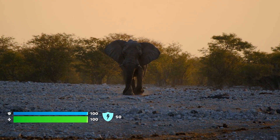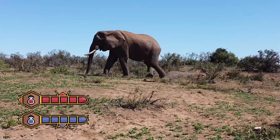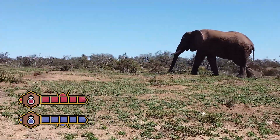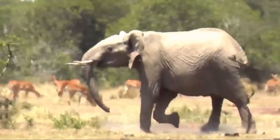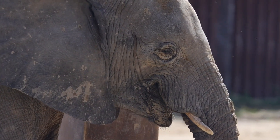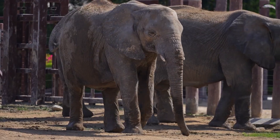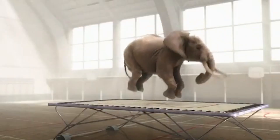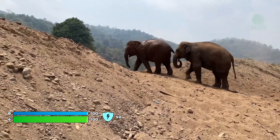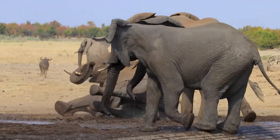First weakness: Speed. With a SPD of 3, the Elephant can't catch anyone and can't escape either. It's like a MOBA tank that can only walk without a dash — facing an urgent situation, it can only watch its enemies run away while letting out a heavy sigh through its trunk. Second weakness: it can't jump. Despite its massive muscles and weight, this build just can't unlock the basic move of jumping over obstacles. This makes simple terrains like water ditches, shallow trenches, or low stone steps into unexpected minibosses that the Elephant can easily get stuck on.